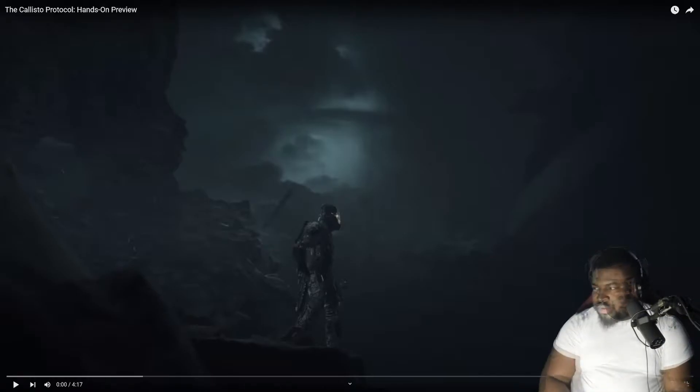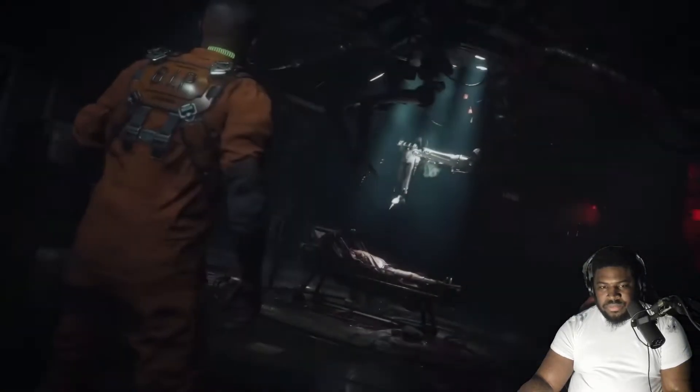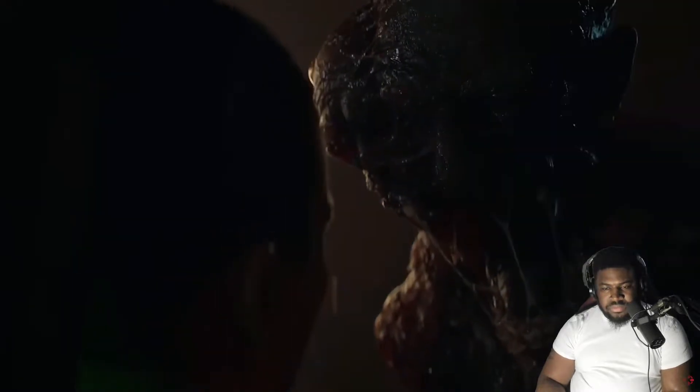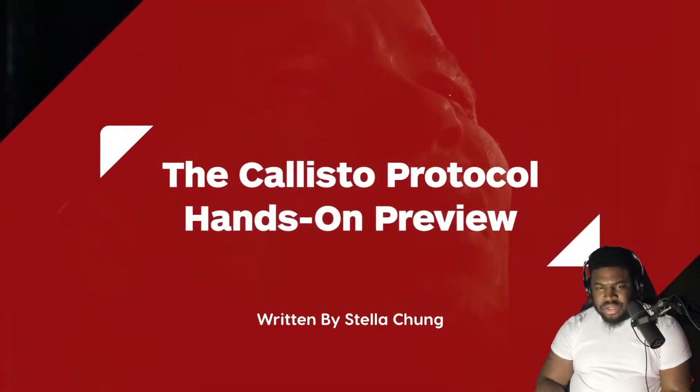While Callisto Protocol is technically an entirely new IP with a brand new story, the skeletal base of Dead Space — which Striking Distance founder Glen Schofield co-created — is apparent.